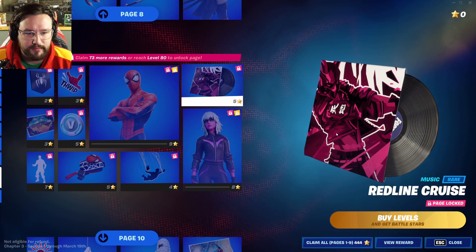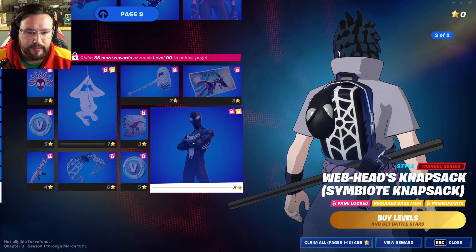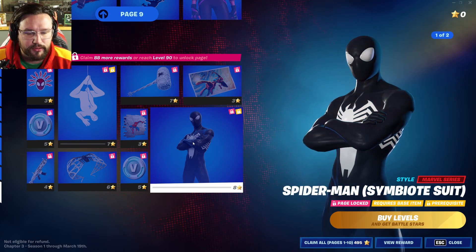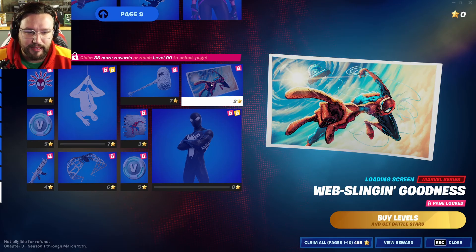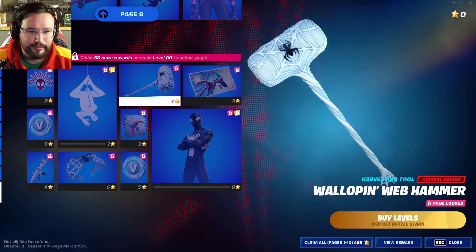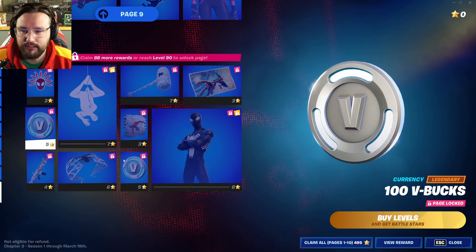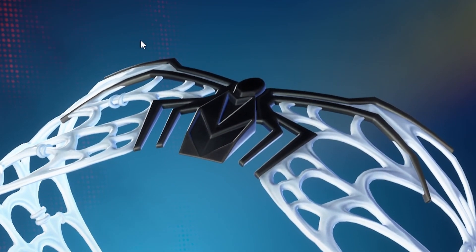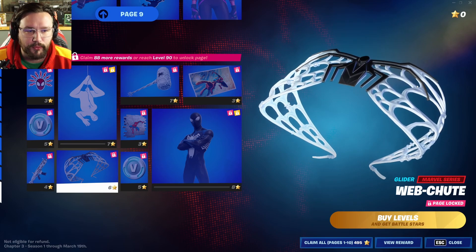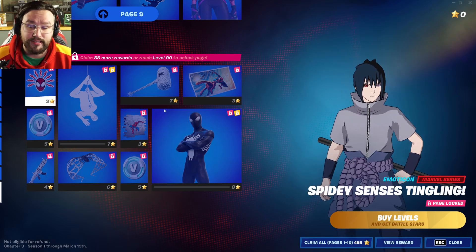His falling animation shows him using his webs, and there's another alternate skin for Harlow — a racing suit. Then page ten — I called it — we get the Symbiote suit! That's the black Spider-Man suit and the backpack changes too, so you get the symbiote version of his backpack as well. There's a loading screen of him jumping out of the Battle Bus — love that one. His spray looks cool, two more V-Bucks, and his glider — I kind of wish they'd just done a spiderweb design instead.